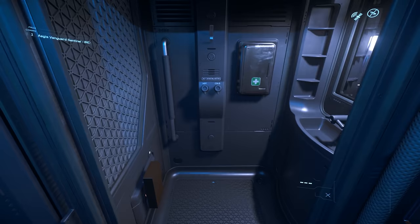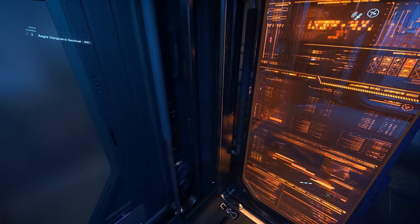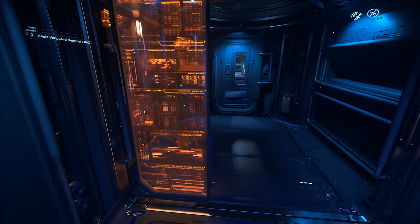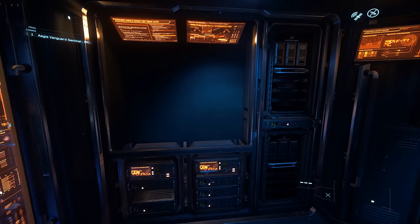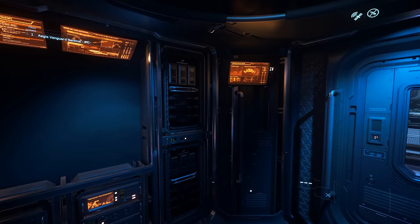Next to this, we have a head that features a shower, first aid kit, sink and mirror. Moving on, we have a floor-to-ceiling screen with data on spaceship stuff. Next, we have some server racks and an opening that I'm pretty sure is supposed to have the same engineering station from the Warden. But I think it's bugged right now, or they're preparing to add something that's unique to the Sentinel here later.